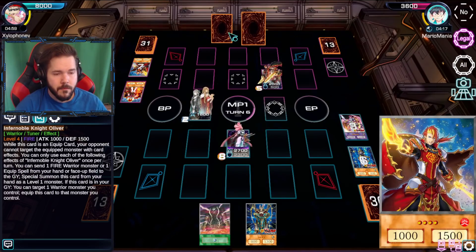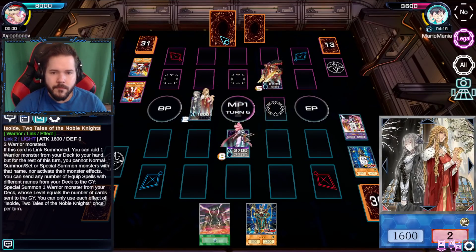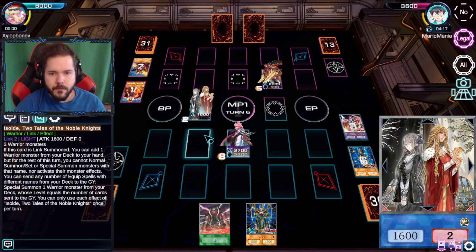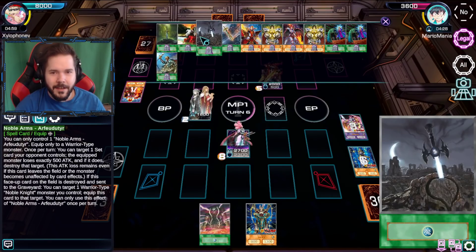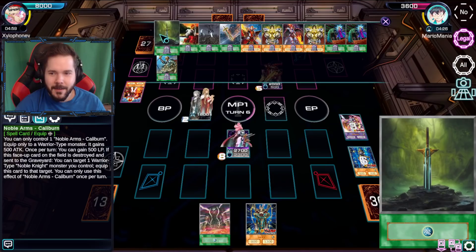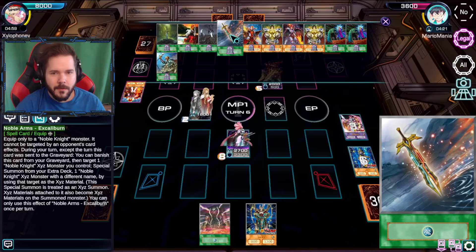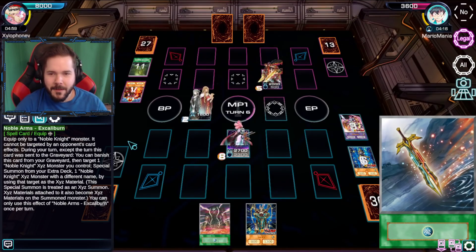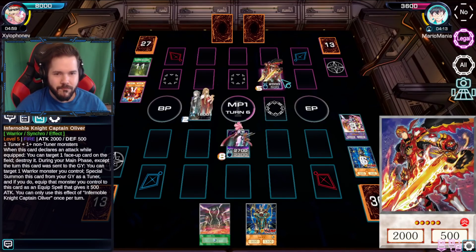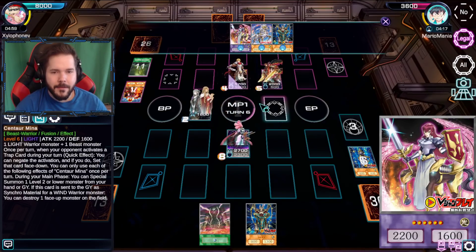I guess I'll bring the Mages. Then I select a number - I say four - and I can send cards to the graveyard so that way when I actually get my stuff rolling - look at all those spells - I can special summon a Noble Knight card from the deck. Just how many Noble Arms cards you need - take four of them, four separate ones. Bring out the Majot.